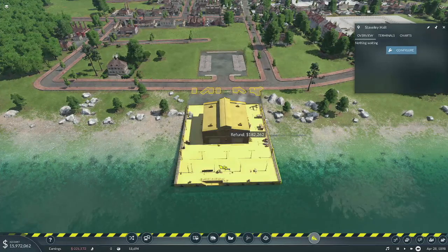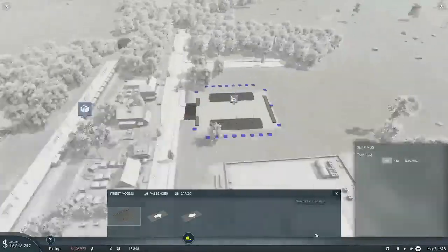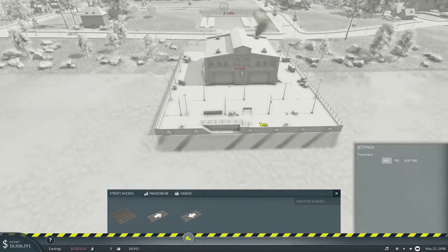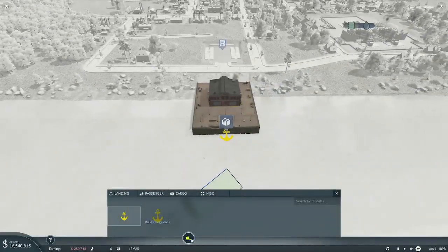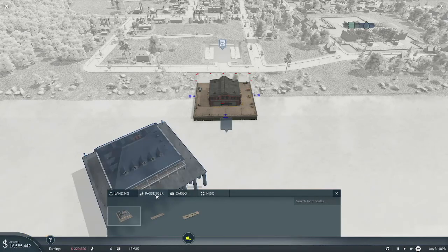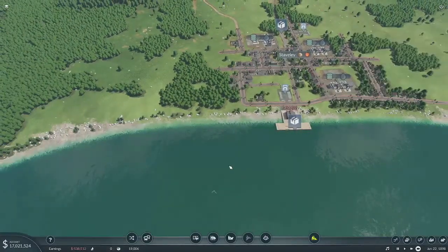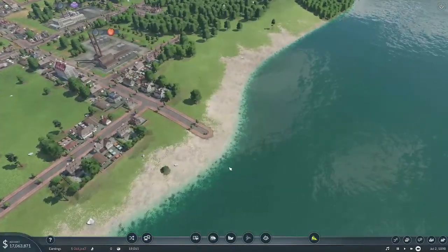Actually that was a mistake — I should have built a large one. There we go. I see — I was editing the wrong thing, I had the wrong thing open. That's why it came out like that. Okay, there we go — large dock. And then we'll put one down here.